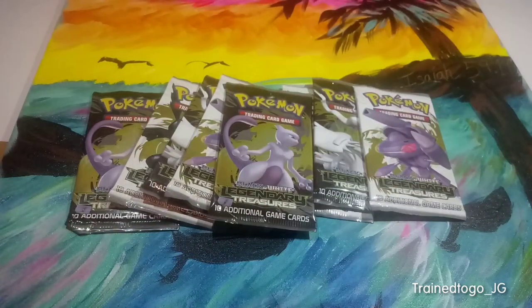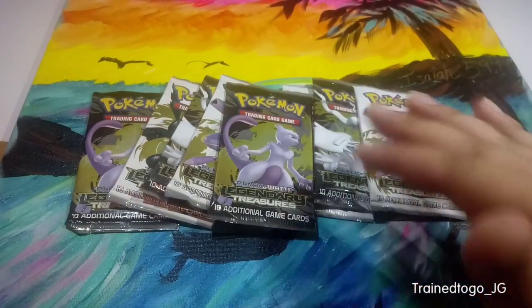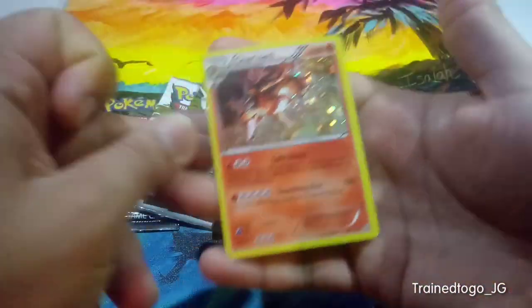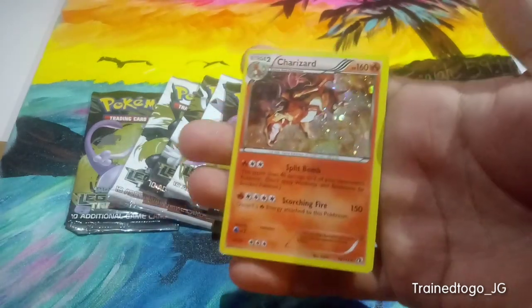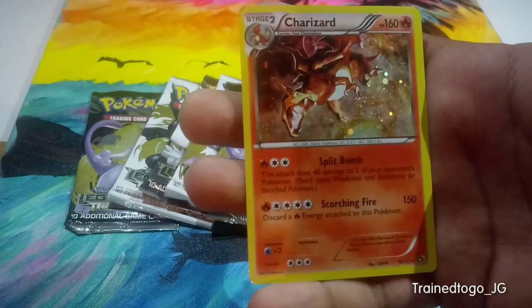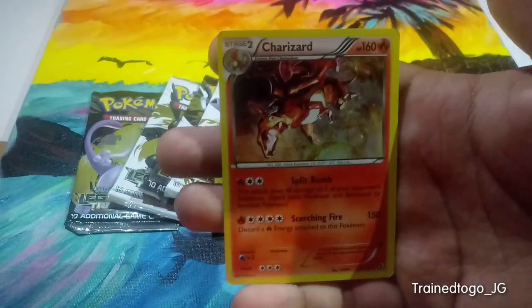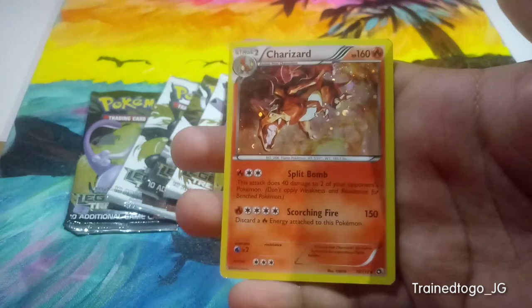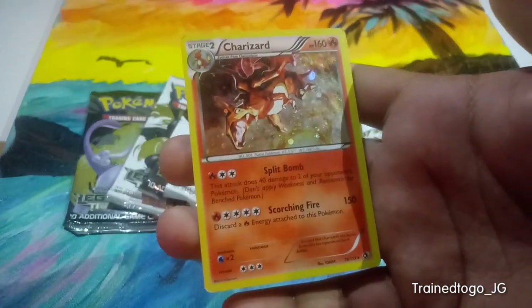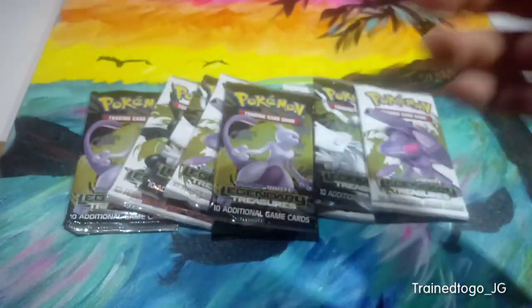One thing I'll say about Legendary Treasures is there are so many amazing artworks in this set, including my favorite Charizard art of all time. He's just so vicious — sharper than a swagger dagger, just crazy, dripping. I would love to pull this out of one of these packs fresh, because this one isn't in the best condition — just wanted to give you a glimpse at the kind of art we could be pulling.